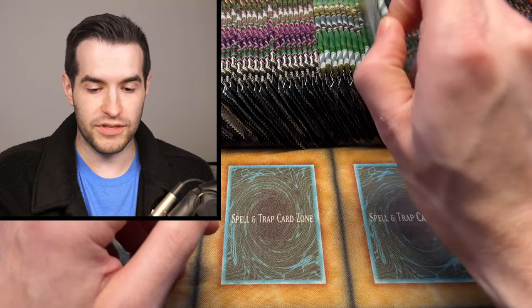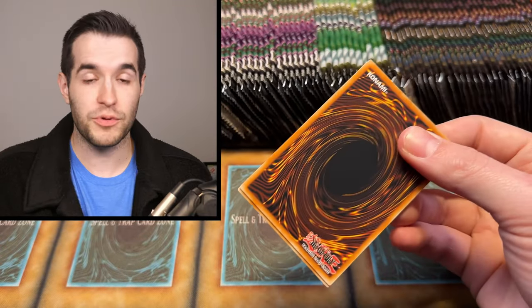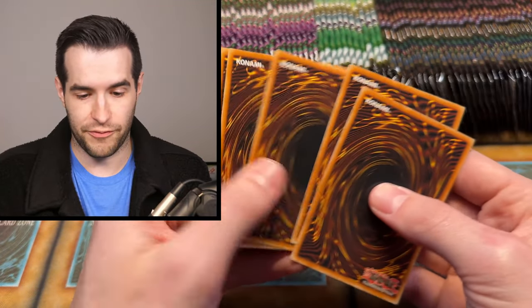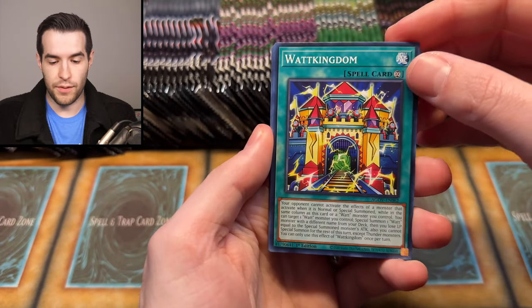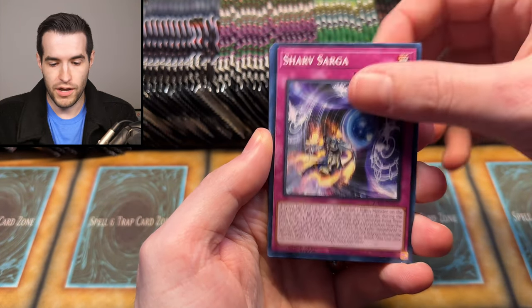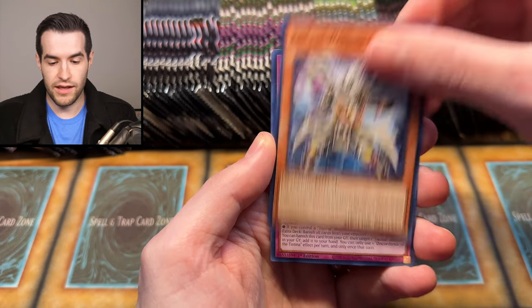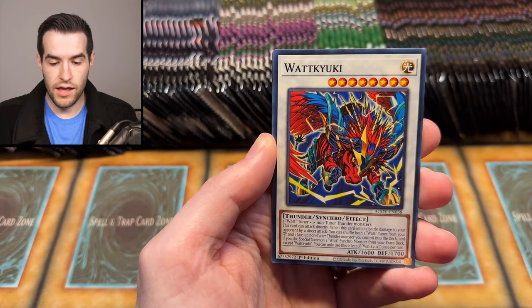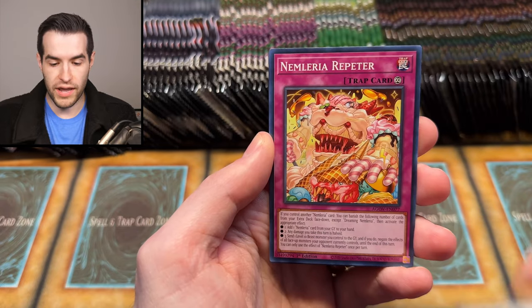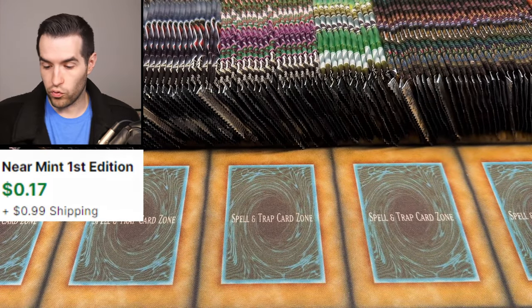I wasn't expecting to pull something like that, because sometimes in these videos we'll just pull Ultras and Secrets — that's it, we can't pull anything high rarity. Sometimes we get super lucky and pull amazing stuff right off the bat. Next up we have an Age of Overlord, which is a very expensive set at this point. We have Walk Kingdom, Charve, Sweet Room Maid, Locus Samsara, Discordance of the Tistina, Nimlaria, and Synchro Rumble — Super Rare. Nothing in that one, nothing too crazy.